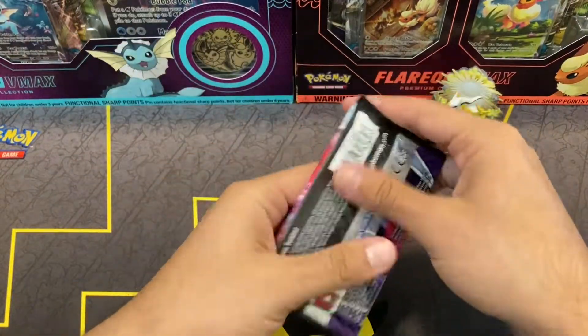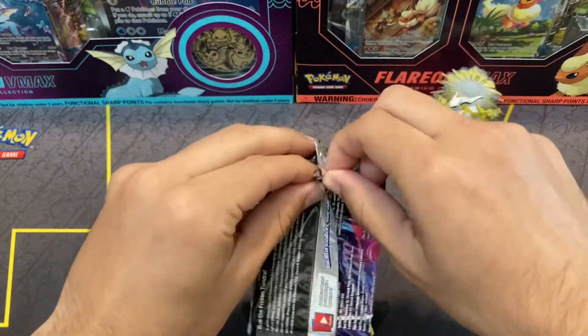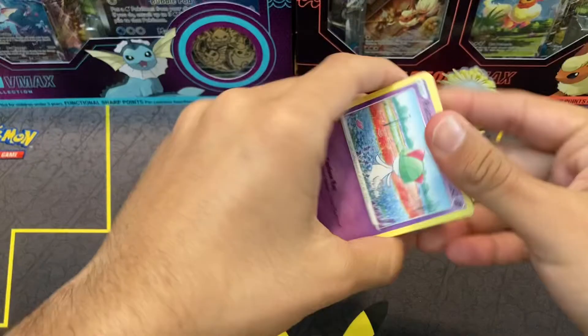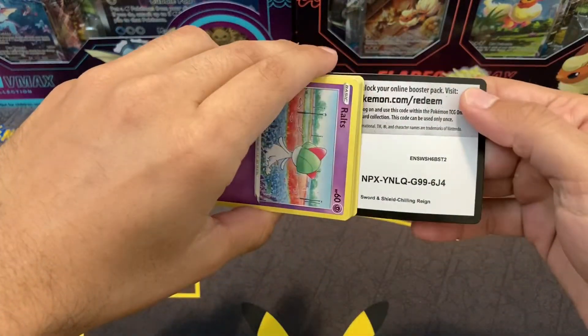Moving on to pack number two, the Chilling Rain pack. Hopefully continue the momentum. Would love to get an alt art from Chilling Rain — haven't gotten one yet. Maybe we could get one of the birds. Moltres' alt art looks great.